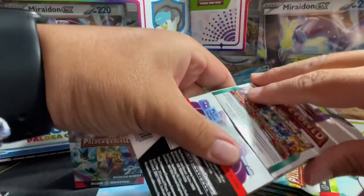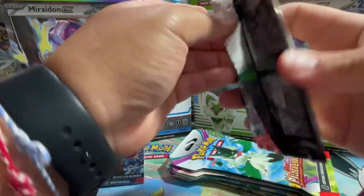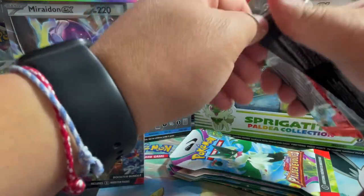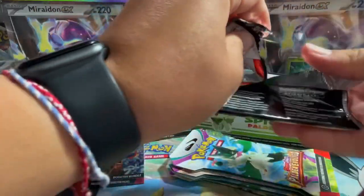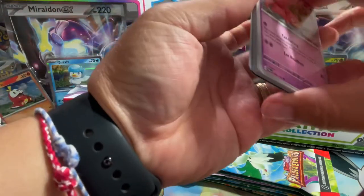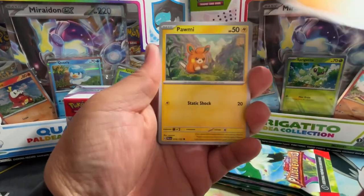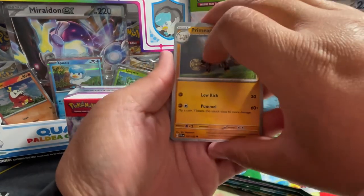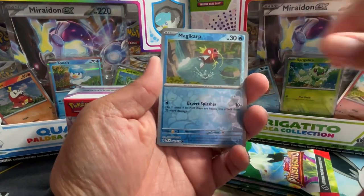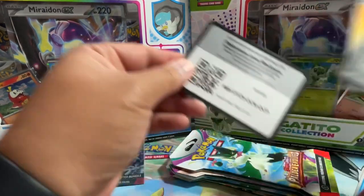I think the chase card in this set is the Iono illustration art Iono. And then there's the magic cart — maybe there's a hit in here, let's check it out. Black borders, white borders, doesn't really matter in this set anymore — there's no card trick. We got a Magikarp, a Gimmighoul, and a Luxray. Code card for that pack.